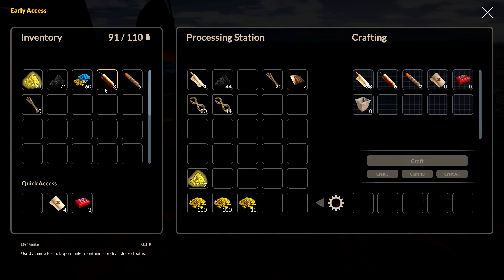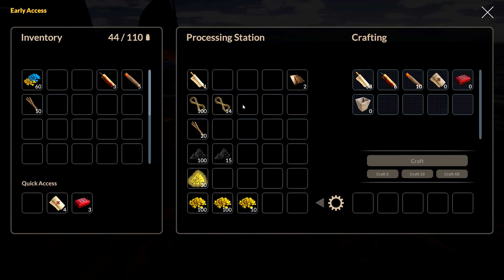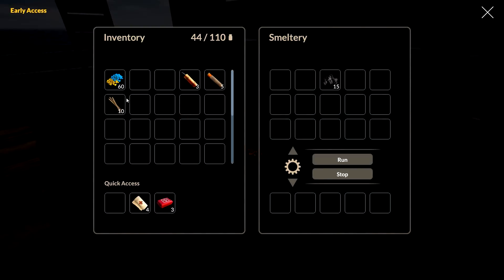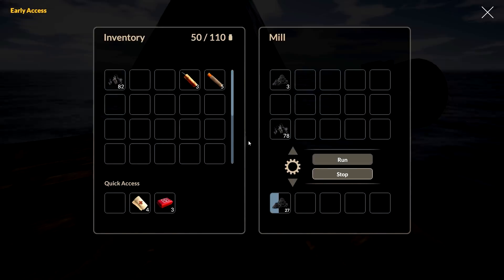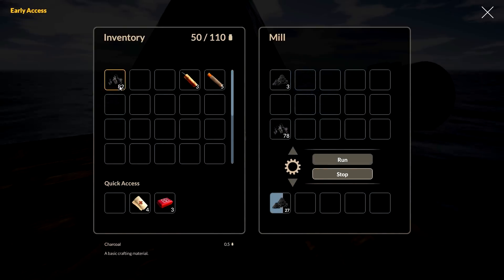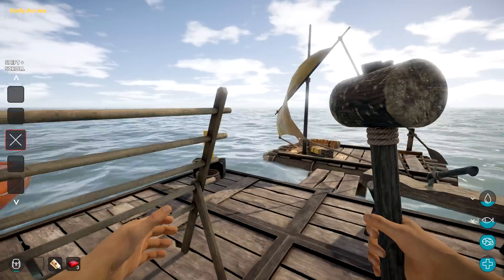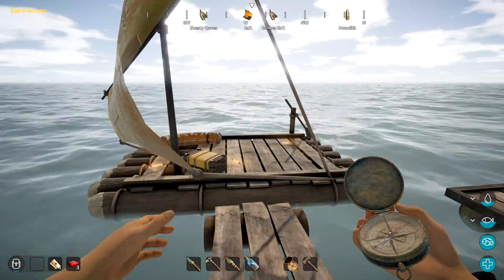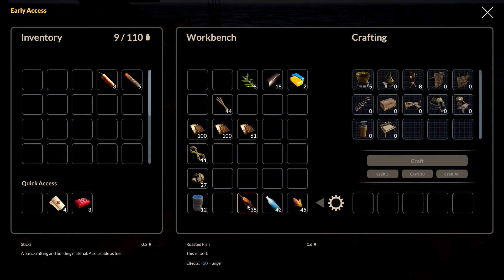We'll drop this off in here and we can make more stuff. Sticks go there. All right, we found a lot of stuff — good, good, good. We also want to figure out how swimming is going to feel with the new gear. We do have to get a little bit of food in us before we leave. We did cook up our storm the last few episodes so we're good.